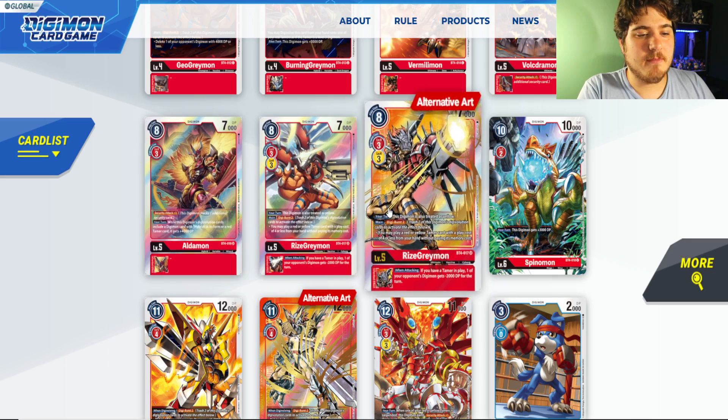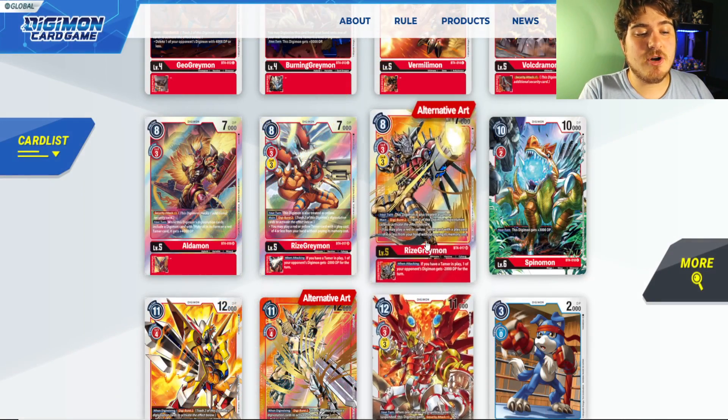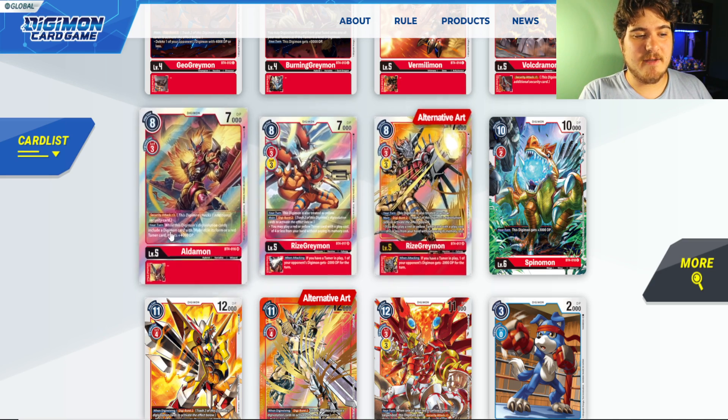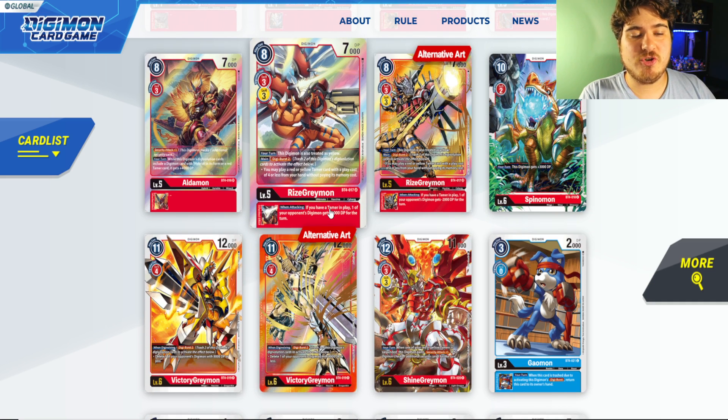RiseGreymon is really nice — treat it as yellow, Digiverse 2: you may play a red or yellow card with a play cost or less from your hand without paying its memory cost with a tamer. If you have a tamer in play, one of your opponent's Digimon gets minus 1,000 DP. This card is relevant for a good while. RiseGreymon and Aldamon are definitely your pickups — they're not going anywhere. You'll see more WarGreymon support especially when that new trial deck comes out in Set 6.